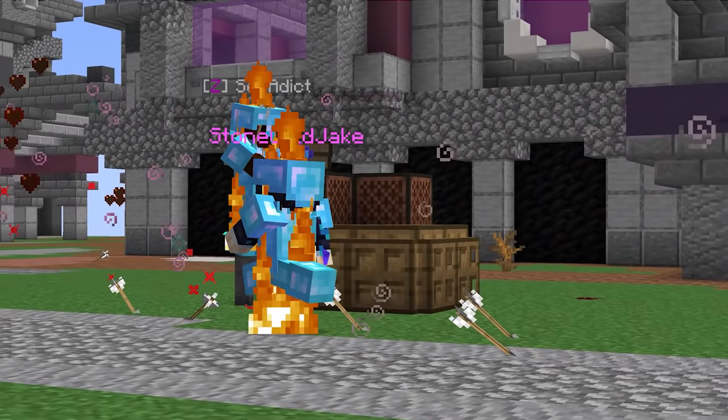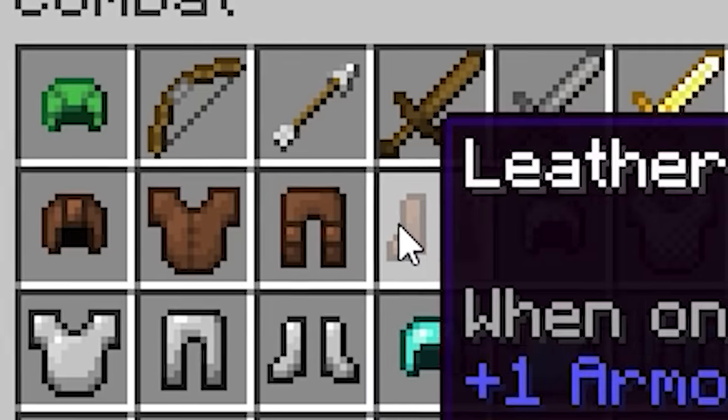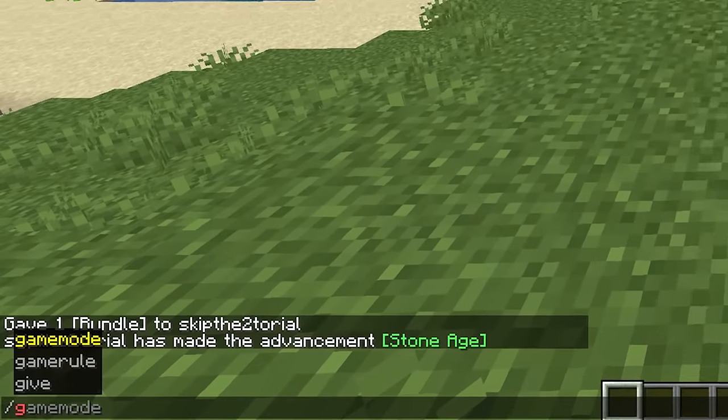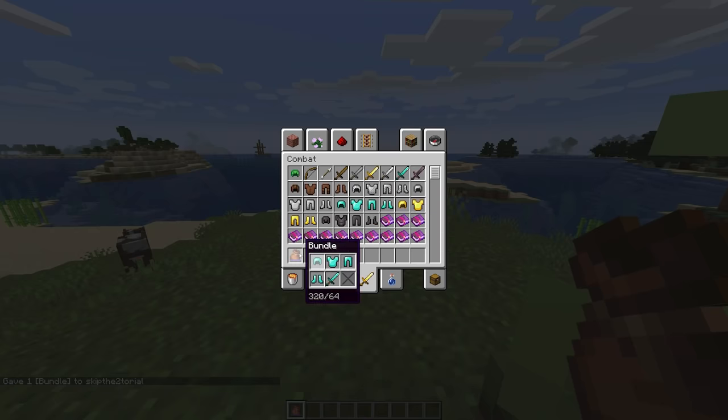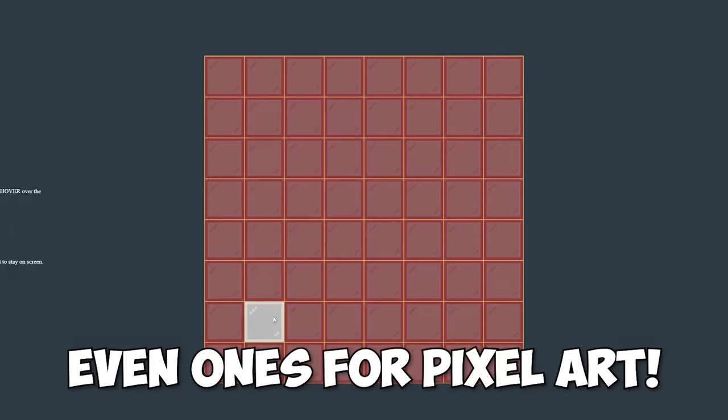Number three: if you've ever played on a faction server, then you know these kits are all the rage. But until recently they haven't had a solid vanilla counterpart, though that all changes with the bundle item. Through the help of the give command, it's fully possible for map makers to give players a fully decked out and named kit just like that.